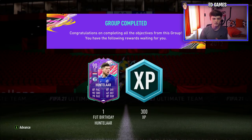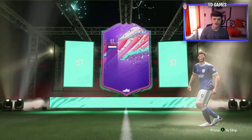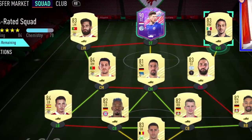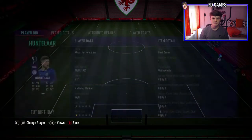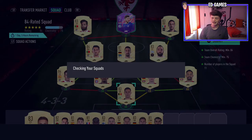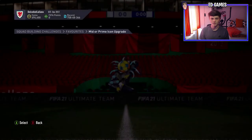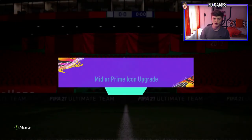I've also done a guide on this SBC, so if you want to get it fast — it's literally been out for a few hours and I've already done it — watch that, it'll be up there. This is what we're going to submit. Hunter Larsson is in there, 90-rated for an 84-rated team, which helps out massively, meaning we can use a lot of 82s. We spent about 35k on the whole SBC.